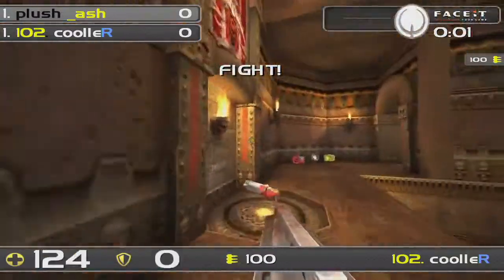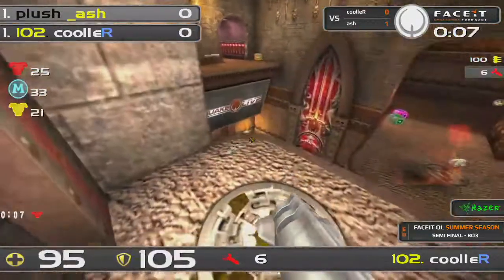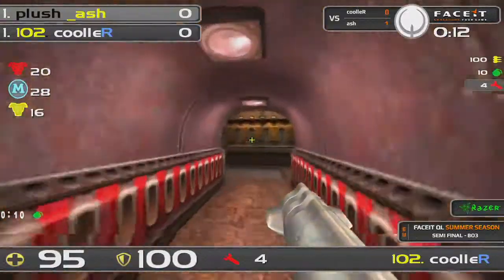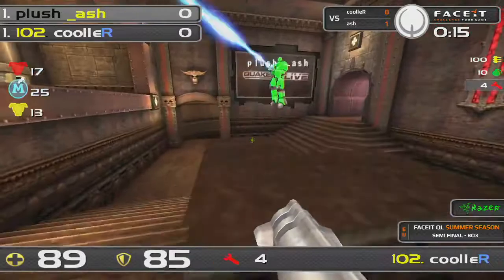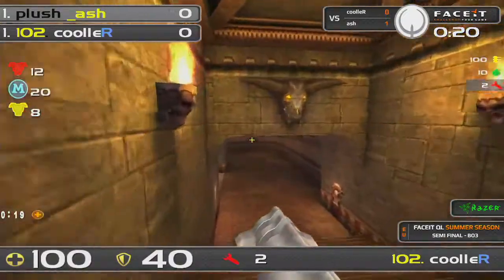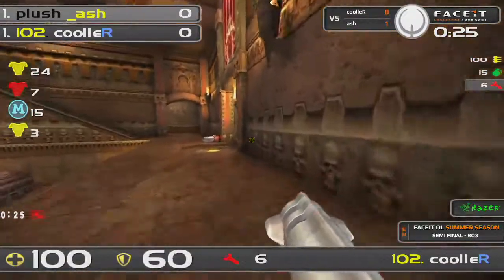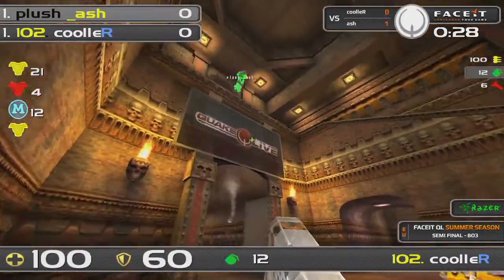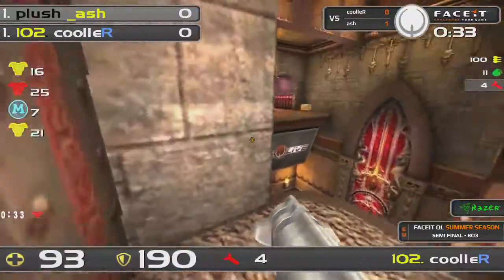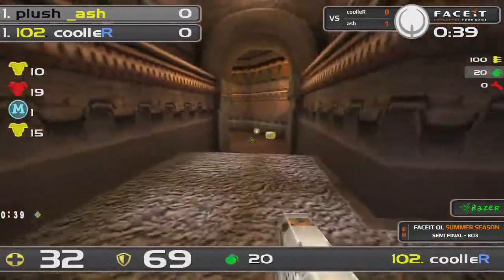Here we go — getting into map number 2 on Blood Run between Cooler and Ash. Another frag taken away by Ash there. Cooler is trapped all the way at this red armor, does manage to escape, doesn't take crazy damage — luckily not playing against Swipe who would never miss those shots. Ash jumping on the latch, giving Cooler hardly any ability to hit. The air shot he would have had to hit would have been so, so difficult. Ash just playing great at the beginning and Cooler is very limited because he doesn't really have the weaponry to work with and is already being punished for that.